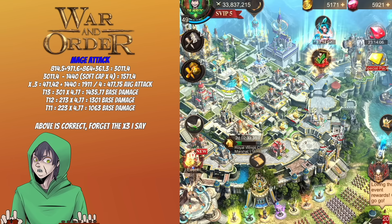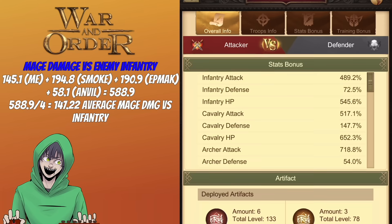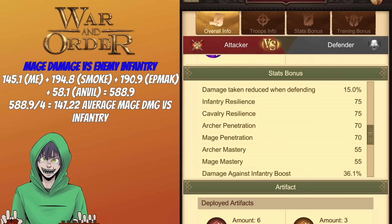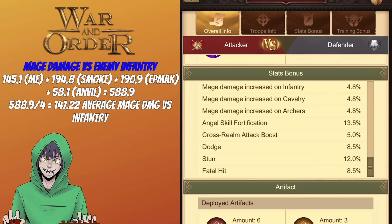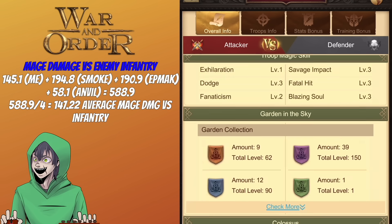Now let's calculate damage multipliers. Going to the battle report, I'm looking at my tech: damage boost while attacking is 68.3, damage versus infantry is 36.1, mage damage is 35.9, plus mage damage versus infantry. We're focusing on infantry since the enemy's frontline in this fight is mostly infantry. Adding those together, my total comes to 145.1.